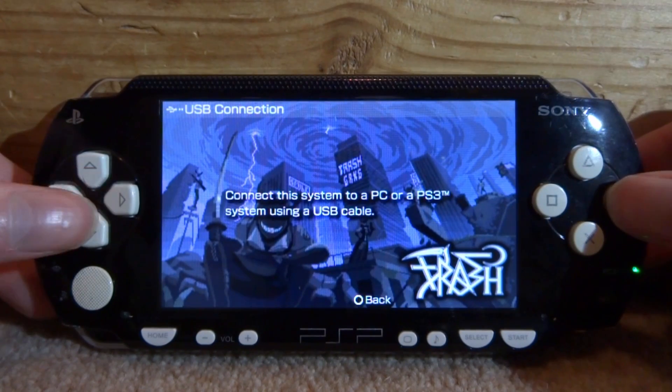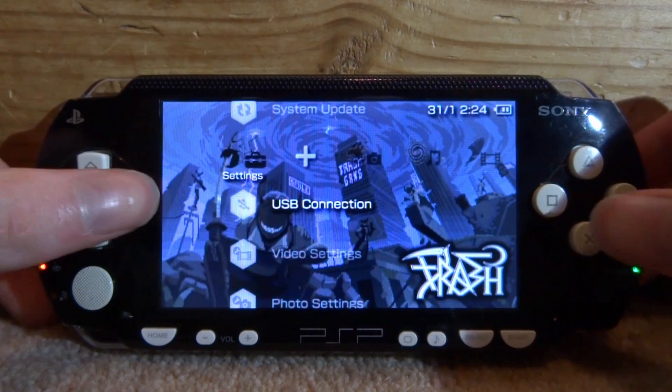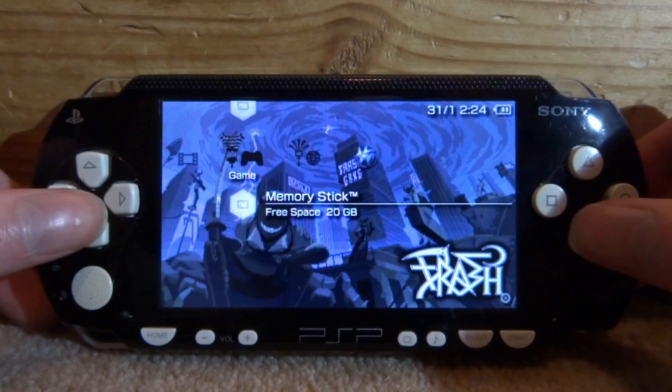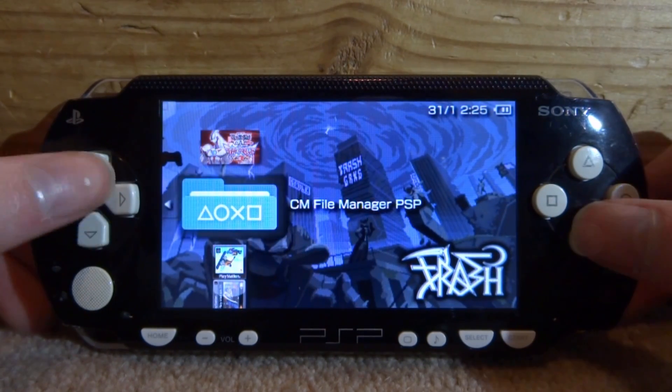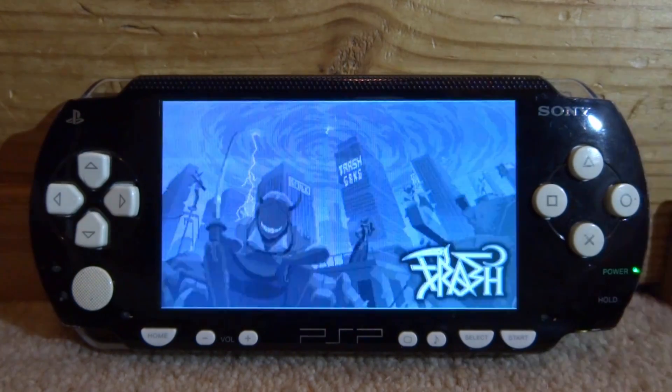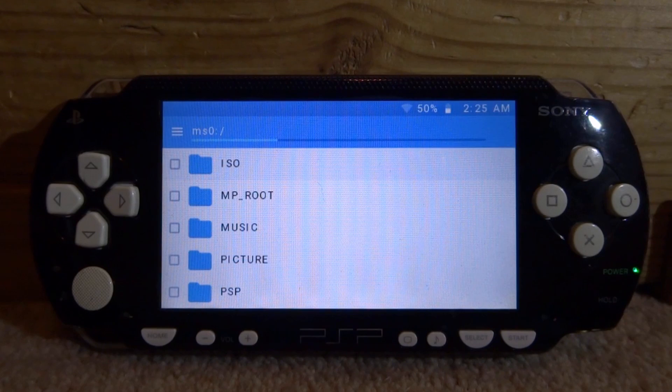Back on your PSP, we're going to find the CM File Manager. You must have custom firmware installed to use this. Find it on your memory stick and press X to start it up.